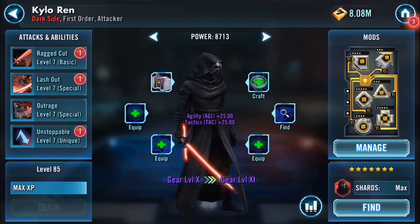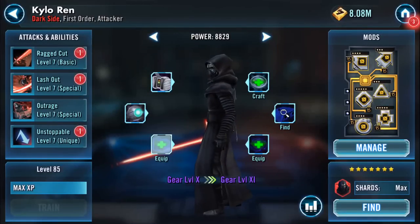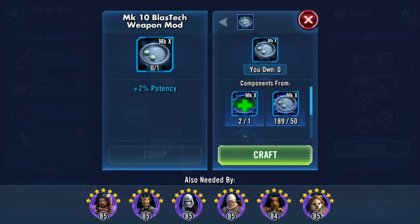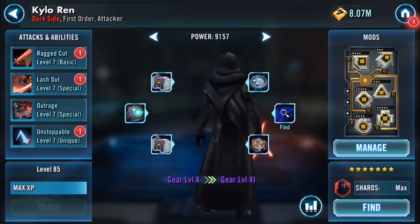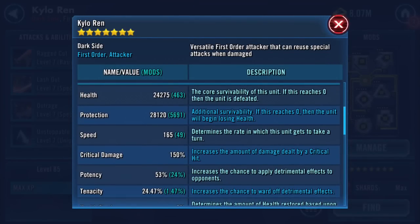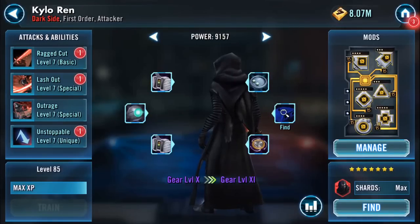We'll chuck that one on. I'm going to force my hand and put that one on — I've got two of them. So it's just them. Guess what I'm farming tomorrow. I need to work on his mods. 28,000 protection — this is going to be interesting, very interesting.